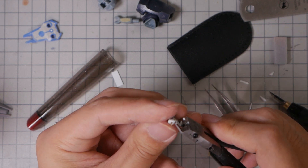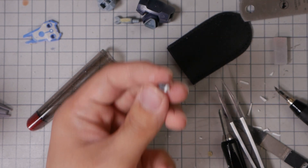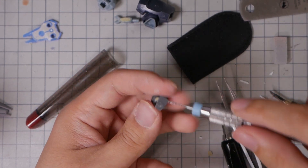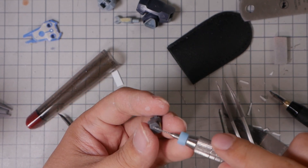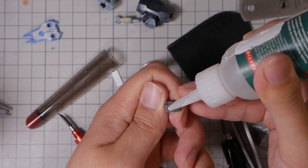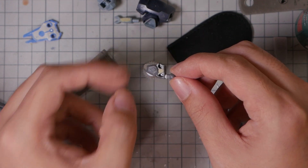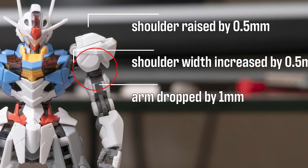I also wanted to make the shoulders wider since the model is now overall taller — the shoulders needed to be wider to compensate. I'm doing this by adding a PLA plate to the base of the ball joint. Back to the shoulder part, you can clearly see where the ball joint used to sit, so I drilled a hole 1mm below that point, so now the shoulder is sitting at 1mm higher than where it's supposed to be, thereby looking taller and bigger. I added the round spacer part that I 3D printed to the arm shaft, thereby extending the arms by 2mm to match the overall proportion — which I forgot to film, but there's barely any work there, so I think we're fine.